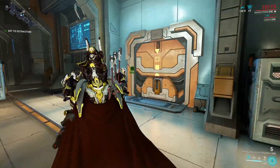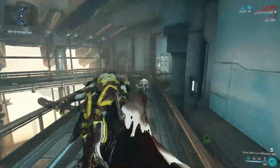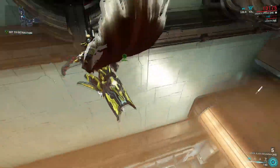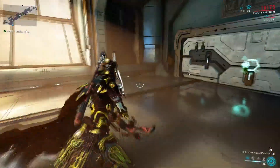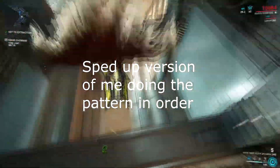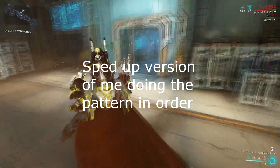Now I have to go find all of these control panels. Once you activate the first control panel, you have 30 seconds to activate all four — sometimes there are only three, depending on the map. Generally they are in a very close vicinity to each other. If you do not get it done in time, it will just reset and force you to do it again — it will not auto-fail you and you will not have to leave the mission.